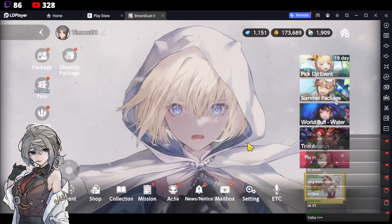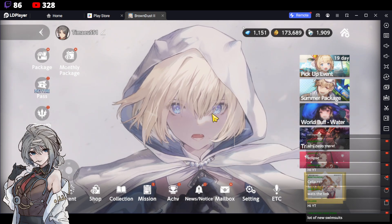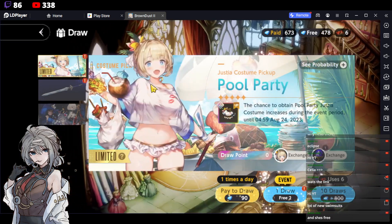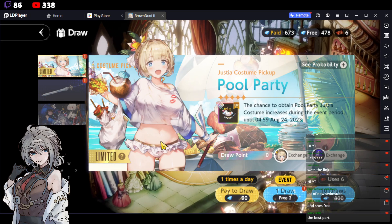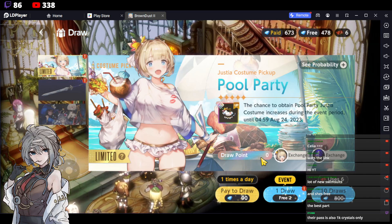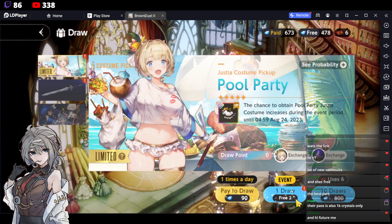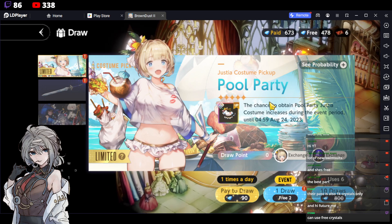If you played Brown Dust 1, this is completely different. The characters are the same but it's similar in the sense that you have a nine-by-nine grid to fight on. The character designs are absolute top tier, and all the units you can get for free — the costumes basically serve as skill points, each giving a different attack when equipped to a character.